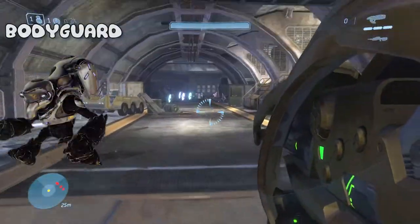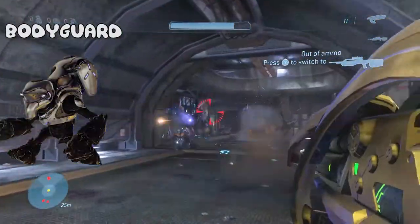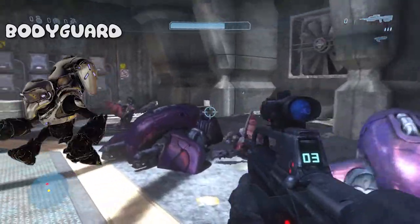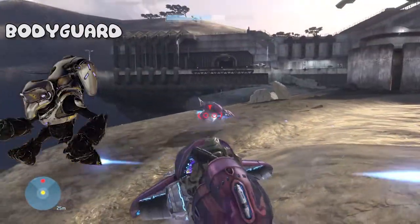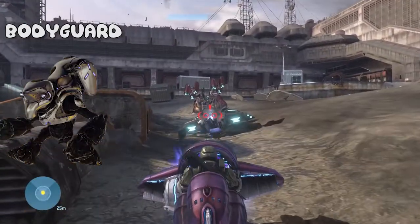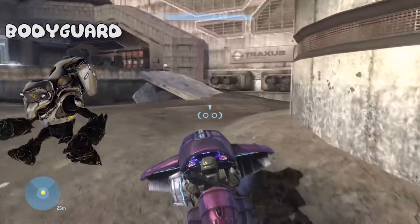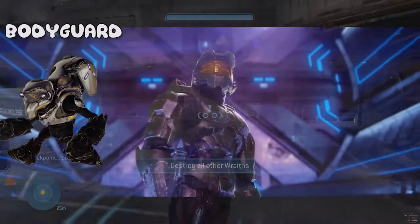The grunt bodyguard uses the same armor as the grunt heavy rank, however this armor is colored white. It is the only known grunt rank to have a personal energy shield, which makes them harder to kill than your regular grunt. These ranks are almost always seen with legendary or mythic tier bosses in Halo 5: Guardians. They have higher intelligence, accuracy and health than other grunts. Unlike normal grunts, these bodyguards do not panic and flee when their leader is killed — they always stay and finish the fight.